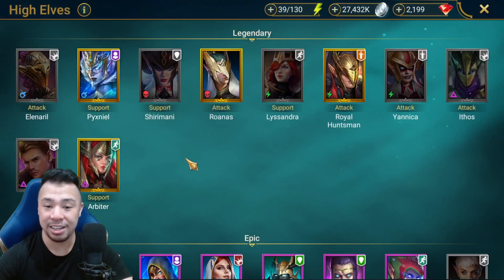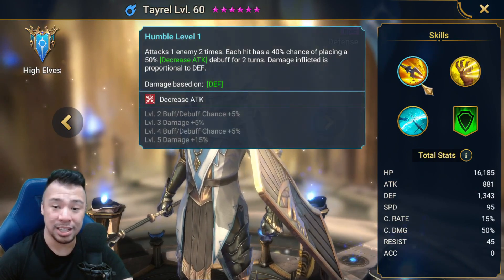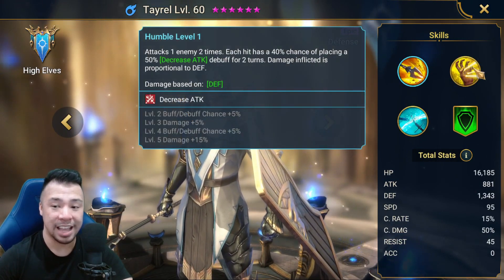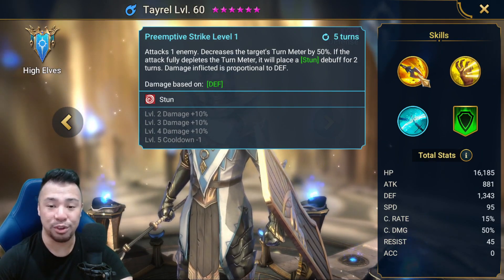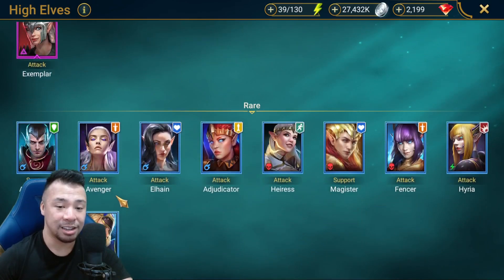Let's take a look at one popular champion, Krell. His A1, A2, and A3 all have debuffs: decreased attack, decreased defense, sleep, and stun. So this is one example of a champion that will definitely need accuracy in order for these skills to land on your opponent.